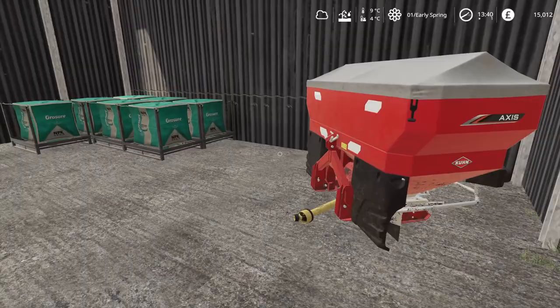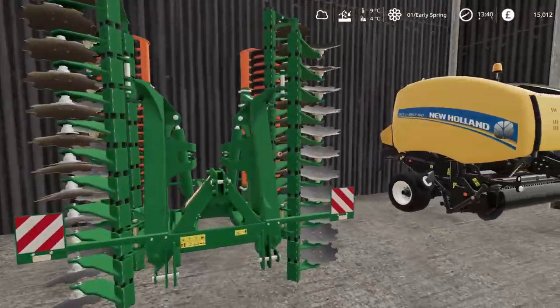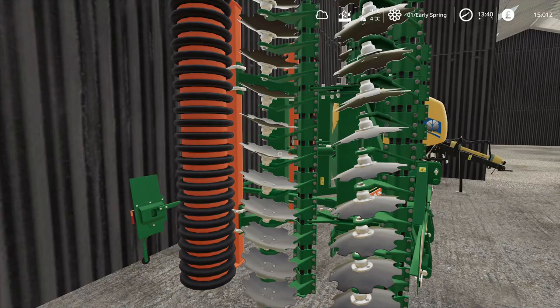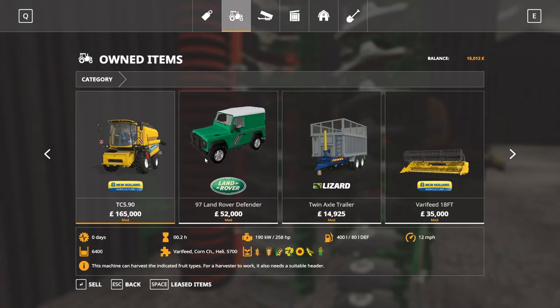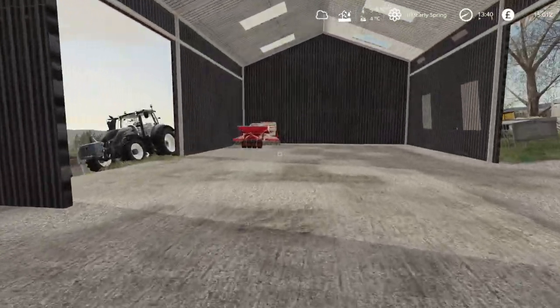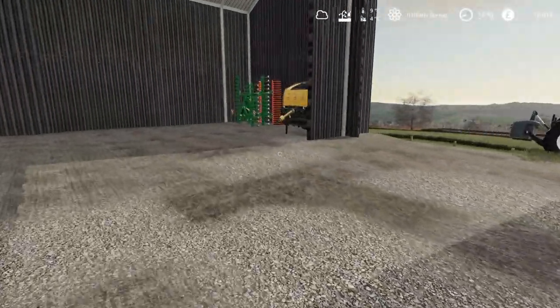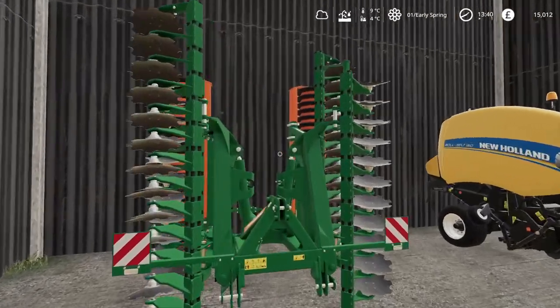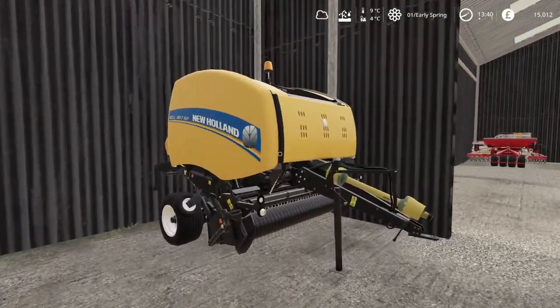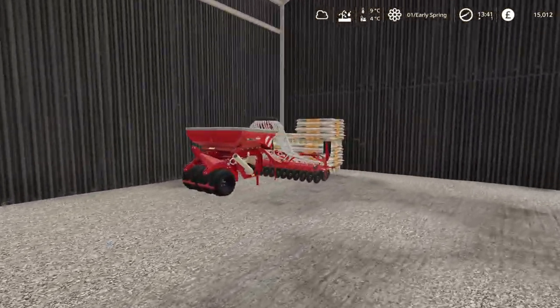We've got an auto-lock bale fork — the same as we've got on Bestie Beneath — and pallet forks. There's also a modded Krone spreader that will spread fertilizer and lime, with all the fertilizer stocked up. We've got a six-meter Amazon cultivator, and the seed drill is a Krone four-meter seeder — it doesn't direct drill, so after harvesting we'll need to cultivate each time. We've got the standard in-game New Holland baler, chosen because the dealership on this map is New Holland.